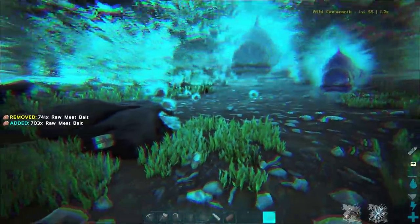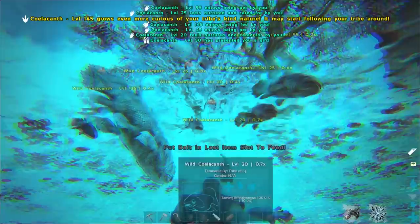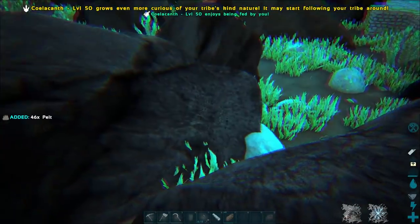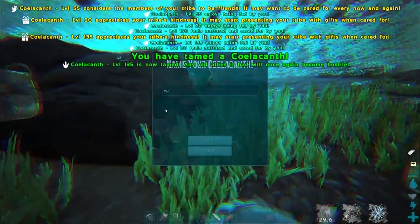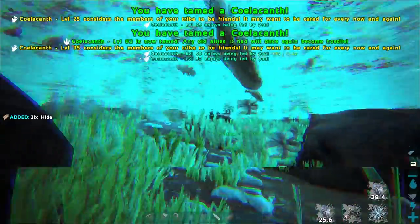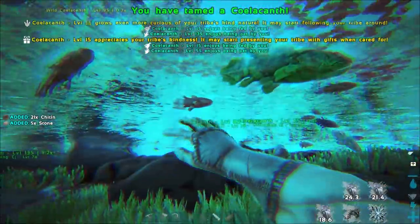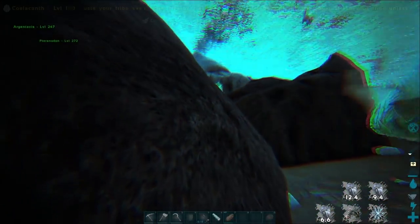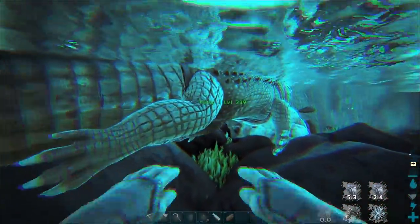I might actually go to the desert. We got the carno so we can fight on the carno. Pet all the fish - oh my god, we have an army! Look at them all. We're getting gifts! We got some pelt. Why are fish giving us pelt? We're taming the coelacanths up now. We're getting all the fish now. Maybe this was a bad idea - I'm pretty sure these guys count towards our max tame as well, so I might need to throw some of them out. I'm surprised the otters aren't going for any of the baits. Let's stop messing around with the fish now - I think we've got enough. We'll go ahead to the desert.